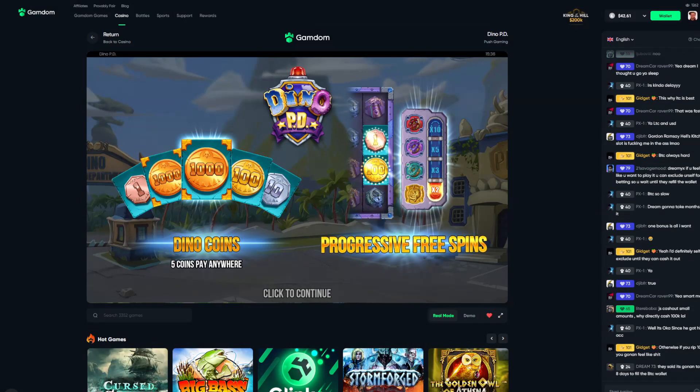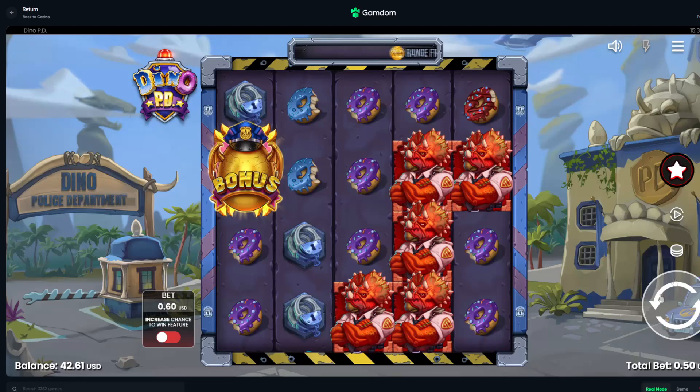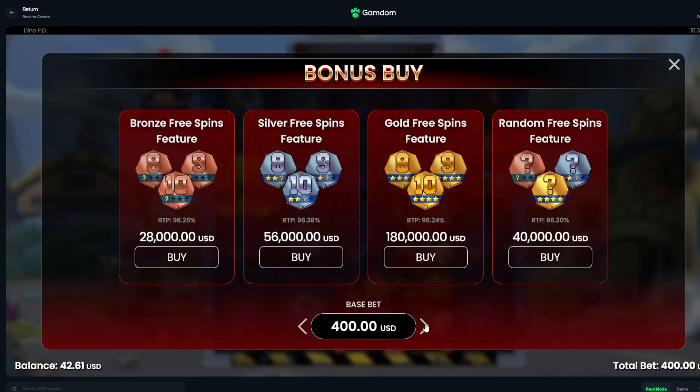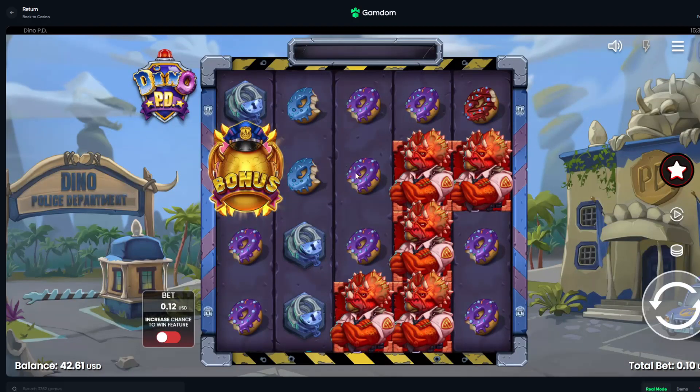Alright, here we are. Let's turn this big boy big. So we checked it out before, we didn't spin really, but you can buy the bonus I guess. There are three different bonuses and a random free spin feature. How much does a bonus cost? Seven US dollars. It's like a Big Bamboo bonus. I'm curious how this works. Let's just keep it on 10 cents because we have no idea.